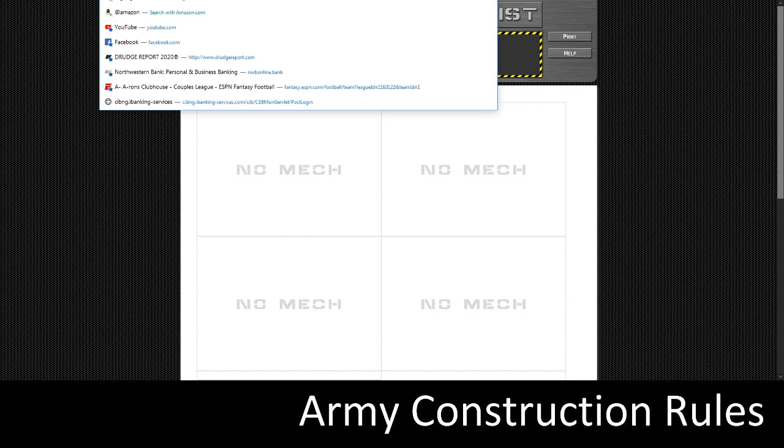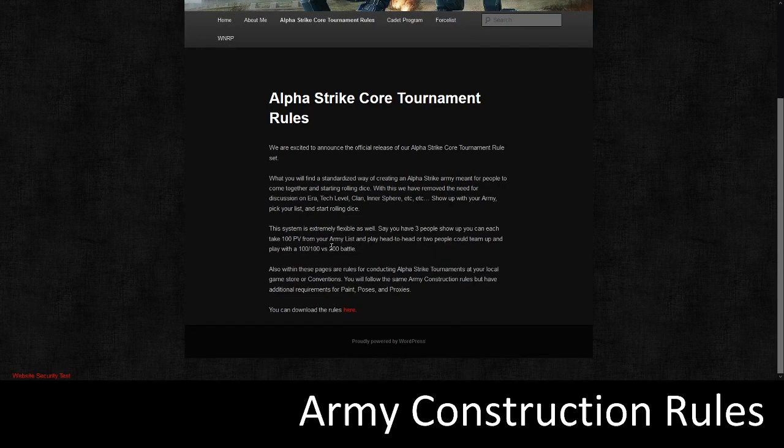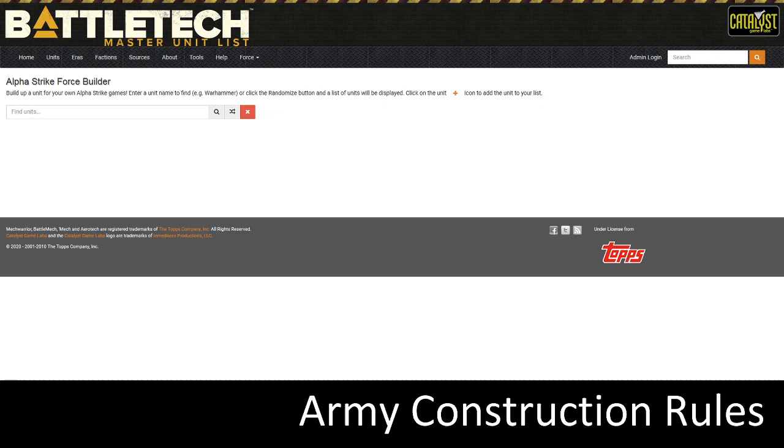At Wolfstragoons.com, this is the homepage. One helpful thing right here: the Alpha Strike Core Tournament Rules — click on that, scroll to the bottom, and you can download the rules. But for this tutorial, we're going to be using the Force List tab. It looks pretty blank for now. We'll get to elementals and that later, but for now we're going to focus on the two tabs of Master Unit List.